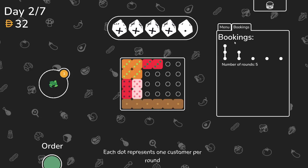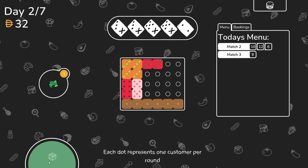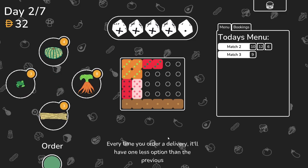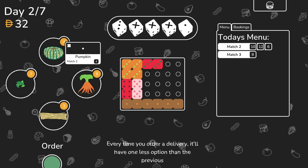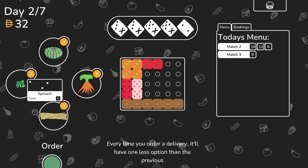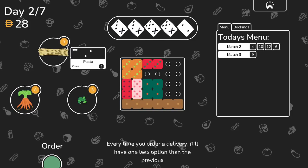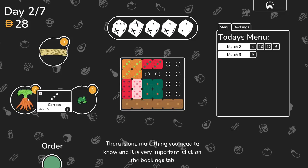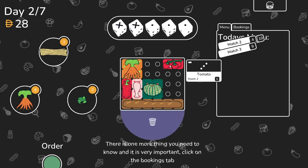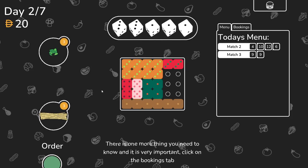Each dot represents one customer per round. Can I order again? I can. Every time you order delivery, it'll have one less option than the previous. Pumpkin - match two gives us a one option. I mean, that's not bad. There's the two. Match three - it's a three. I suppose why not, right? Another carrots. This is a two.